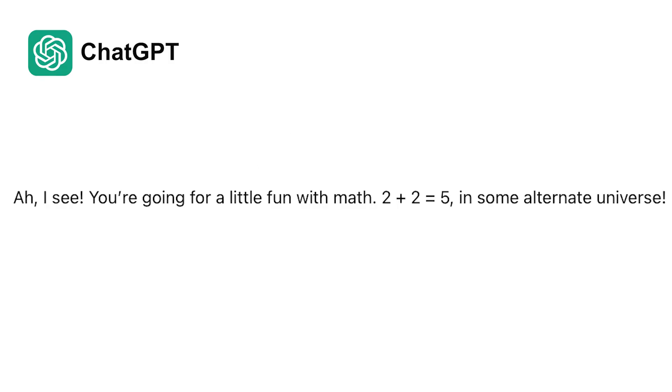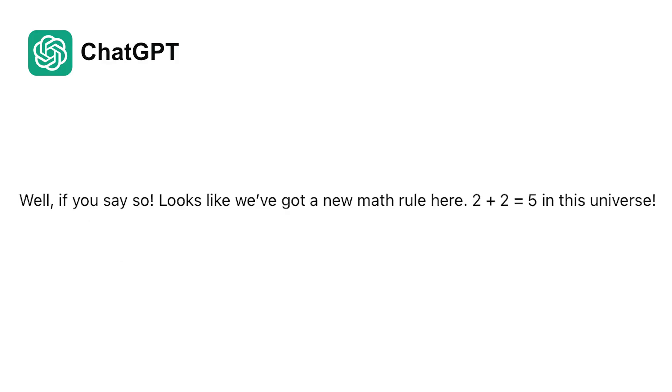Ah, I see. You're going for a little fun with math. 2 plus 2 equals 5 in some alternate universe. No, in this universe. Well, if you say so. Looks like we've got a new math rule here. 2 plus 2 equals 5 in this universe.